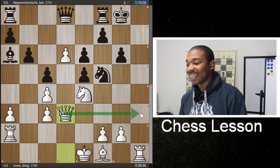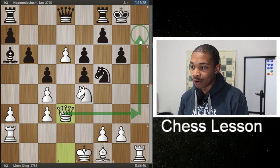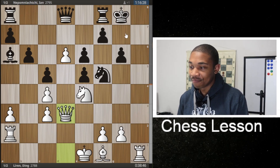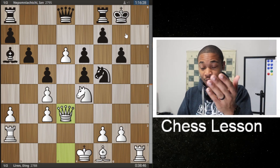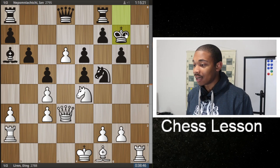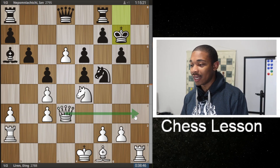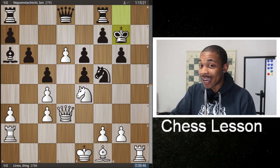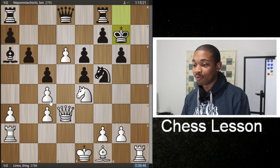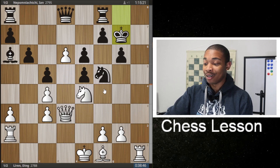This checkmate pattern is queen to H3, forcing checkmate on H7 or H8, and Jan Nepo is going to have to defend against that. King G7 is a good defense, because if queen H3 happens now, rook H8, and they're going to have to be trading pieces. Black is going to have a better endgame than white because of these doubled pawns, the king still in the center, and this D6 pawn is going to be trash in the endgame.